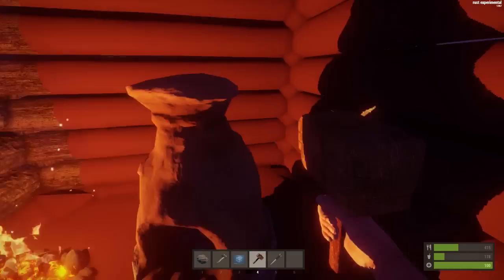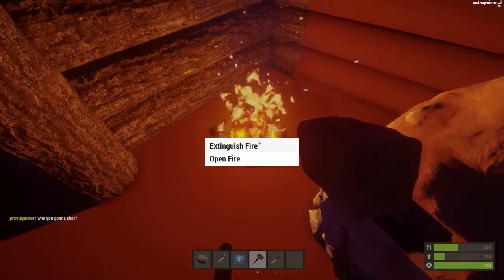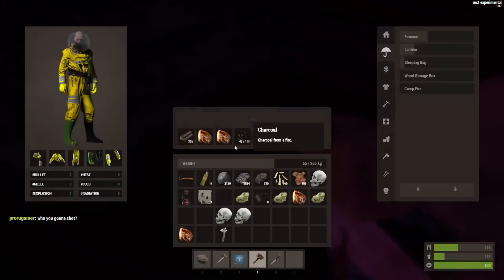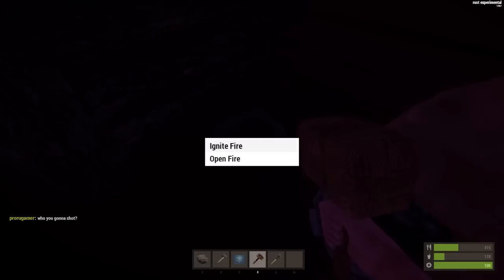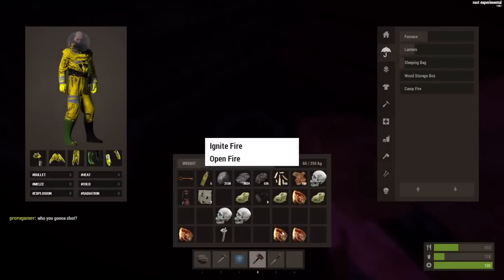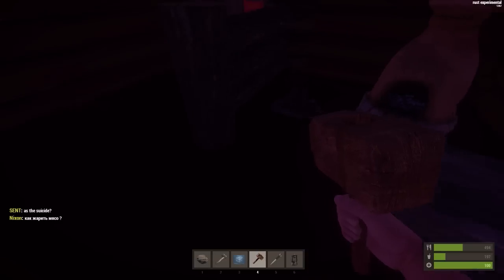How much stone have we got? Oh we've got loads. Open fire — is it cooked? Yes! Extinguish. There we go — eat and eat. We've actually got our lantern now, we don't need the fire for light.